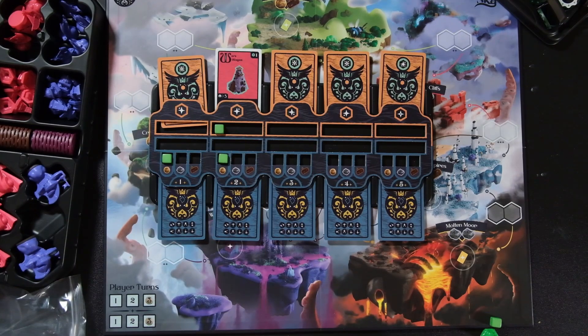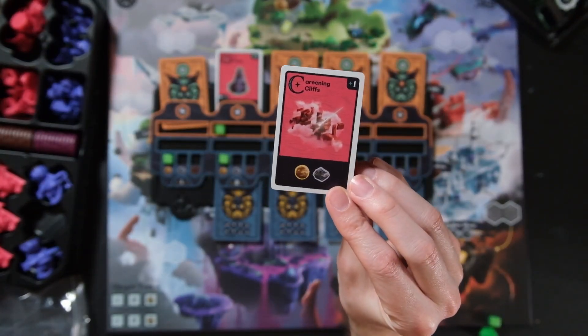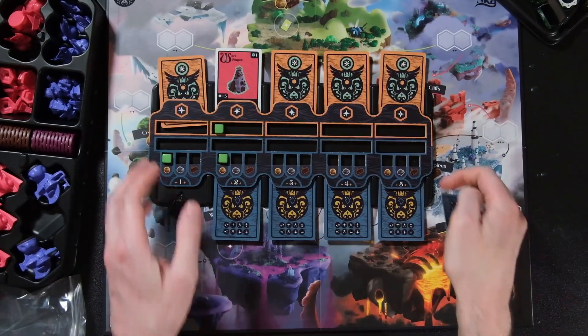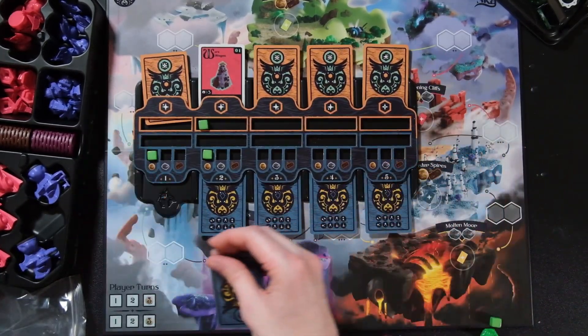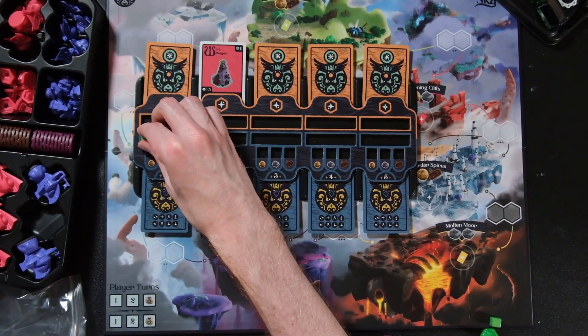If you choose to also scout and grab a resource from that area, you take it from the two resources available at that location. Others can watch which resource you take, which starts to narrow down which island the star might be at — so there's an information leak risk involved in taking that extra resource.